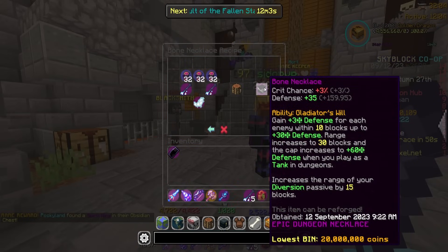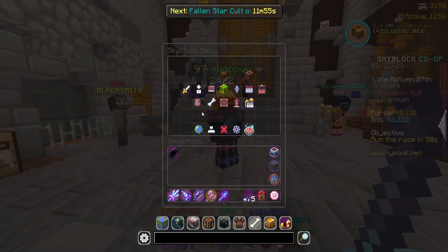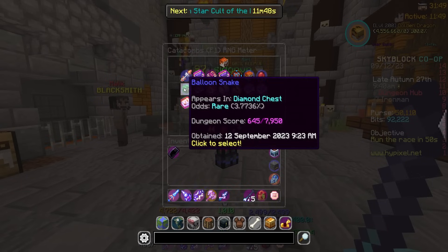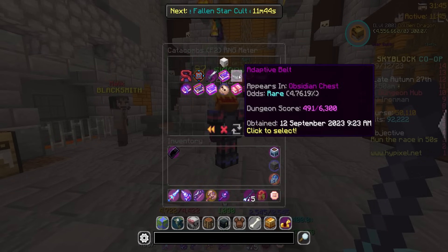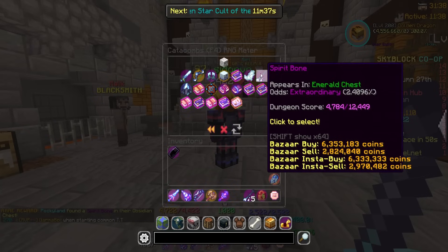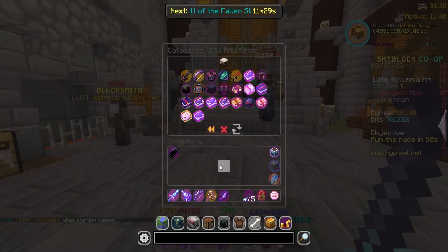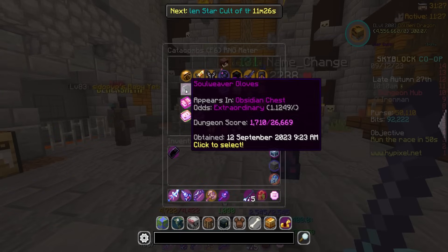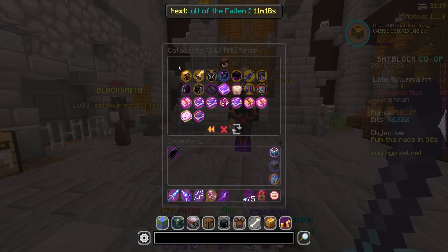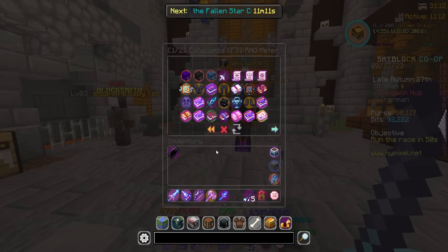They also added the bone necklace equipment piece, which requires two spirit bones, a spirit wing, and a stack and a half of soul string. There are a bunch of other equipment pieces scattered throughout all the different floors. Floor one has the balloon snake which gives jump boost two while equipped. Floor two has the adaptive belt, floor four has crafts involving previously existing items, floor five brings the shadow assassin cloak, and floor six brings the soul weaver gloves. There's also a fell skull — I'm not entirely sure what that does yet.